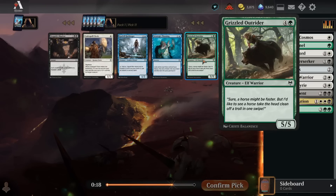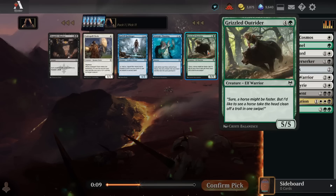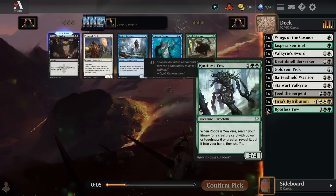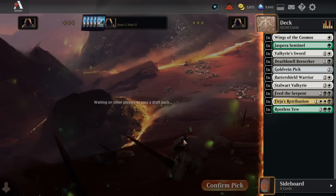Grizzled Outrider is a really solid card. Codespell Cleric is as well, if we're in the white-black super aggro double-spell build. But if we end up in the green-white kind of slower deck that is playing some bigger beef down the line, a 5-mana 5-5 is nice — although I do already have one 5-mana 5-4, so that's a lot for now. We'll go for the Codespell Cleric.